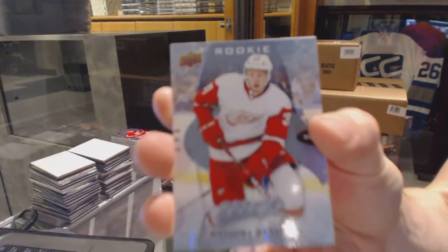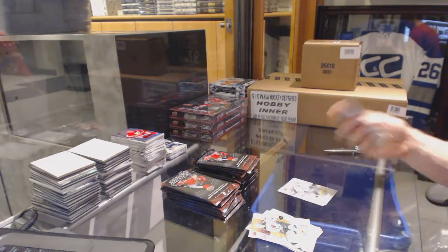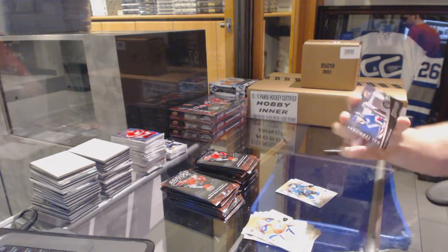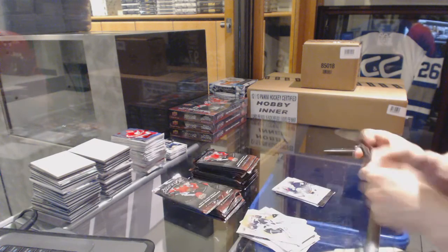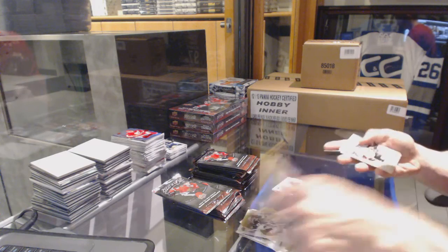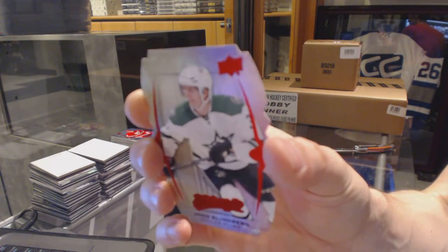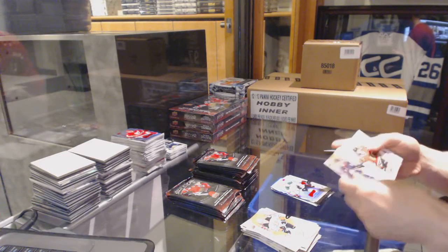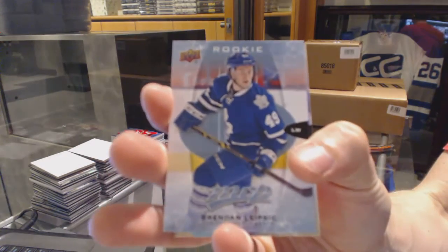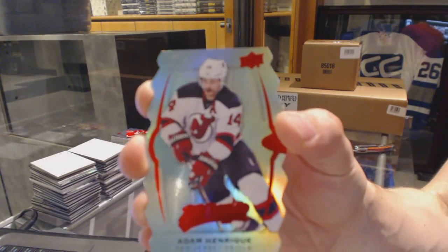Alright, rookie for the Detroit Red Wings, Anthony Mantha. And a silver for the Kings, Jeff Carter. Puzzle for the Sharks, Tomas Schertl. And an NHL Territory for the New York Rangers, Derek Stephan. Silver for the Sabres, Robin Leonard. Puzzle for the Senators, Mika Zibanejad. And a Level 1 Gold die-cut for the Dallas Stars, John Klingberg. We've got a rookie for the Toronto Maple Leafs, Brendan Leipzig. And a Level 3 Teal die-cut for the New Jersey Devils, Adam Henrik.